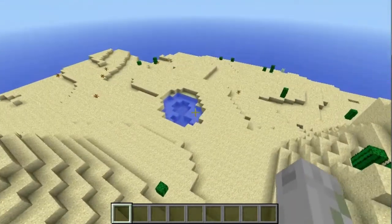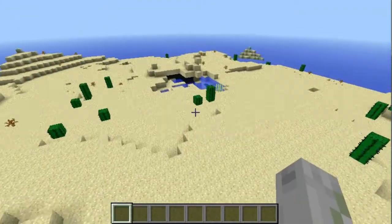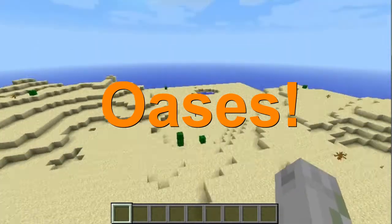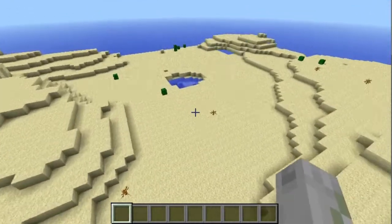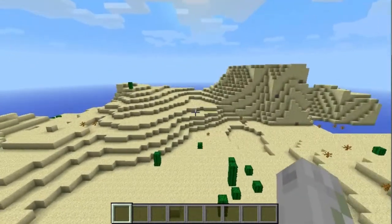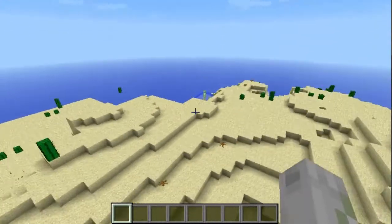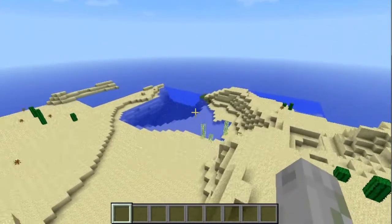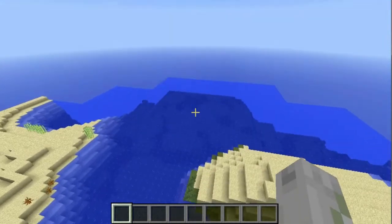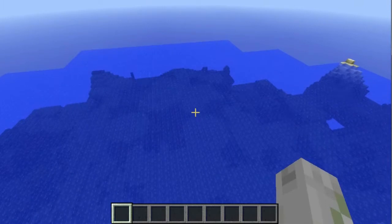These little lakes in the desert — the desert oasis — are not going to have sponges, because not only does the water have to be a little deep, but it also needs a dirt ground. So here we have an ocean, and let's start sponge hunting.